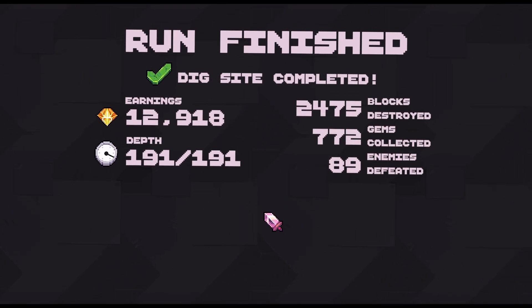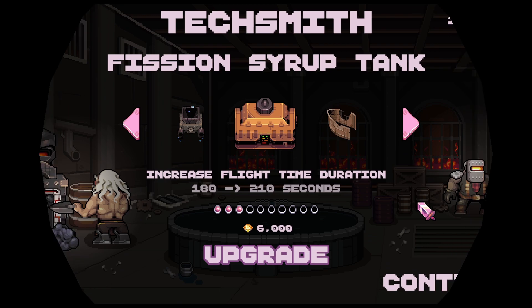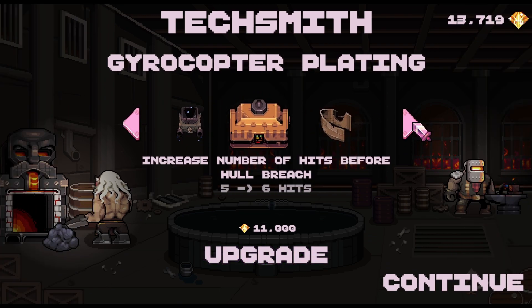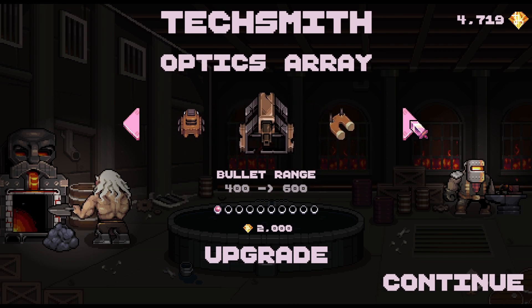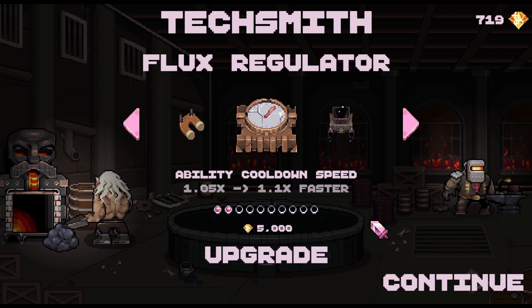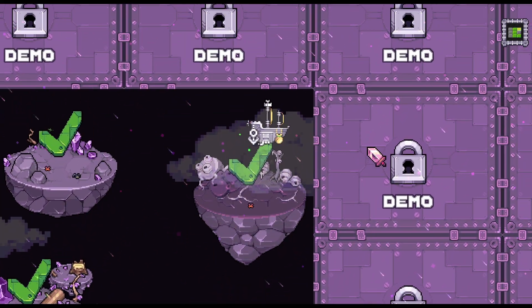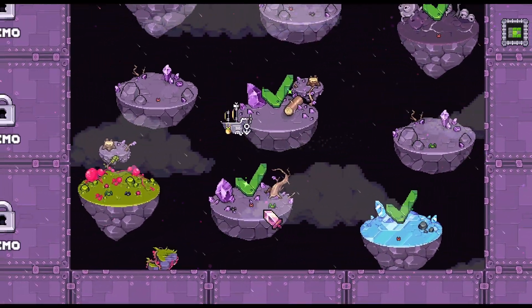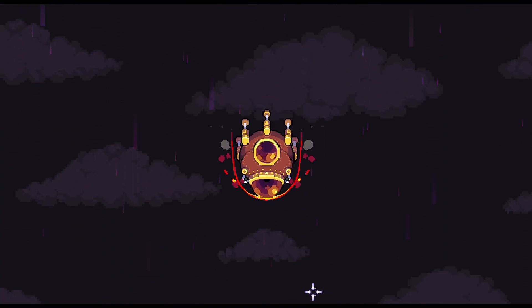I really enjoyed the roguelite components of it. Dirt sifter — blocks drops gems. That's really freaking cool. What should we focus on now? Bullets per second? 16 — that's pretty neat, honestly. Then we can do some range. Maybe I just should do the ability cooldown — 1.1 is pretty neat, at least. Maybe I need to do something about this one before anything happens. Let's chill here and see what we can get.